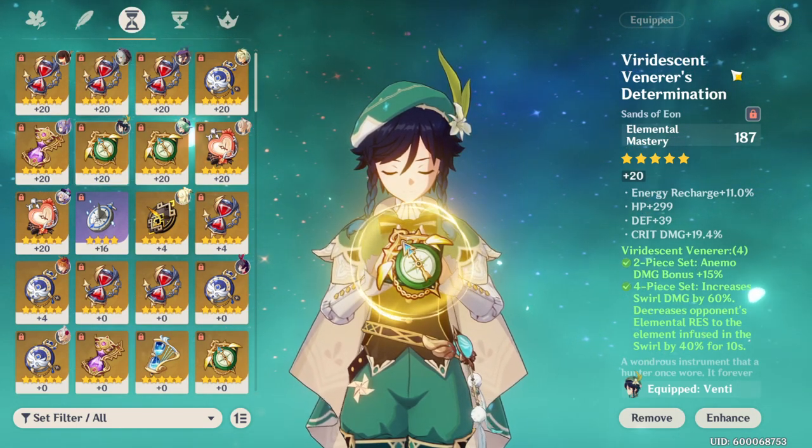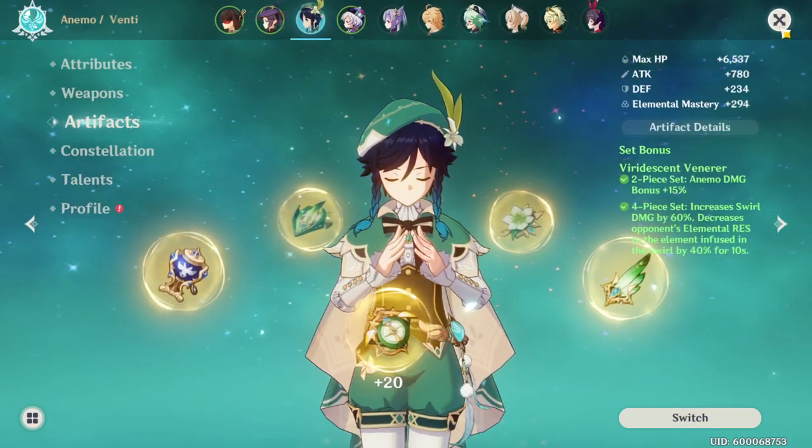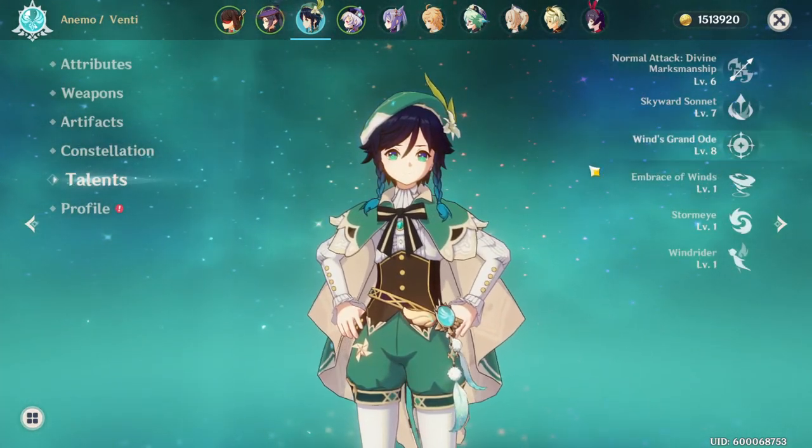That's what I opted for over going crit rate head piece or whatever. Anyway, that is my Venti. He has no constellations, and talent upgrades are six, seven, eight.